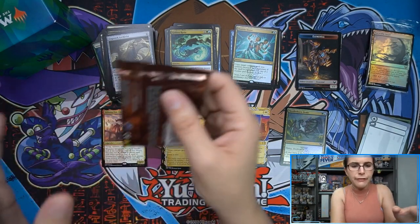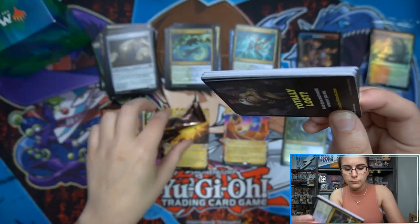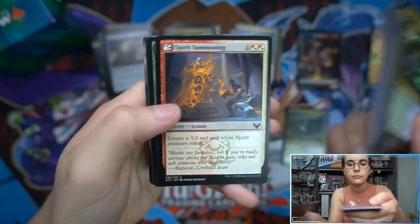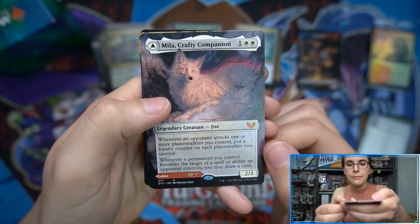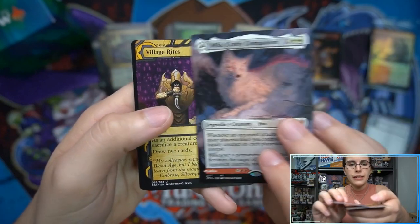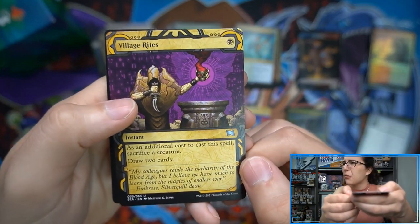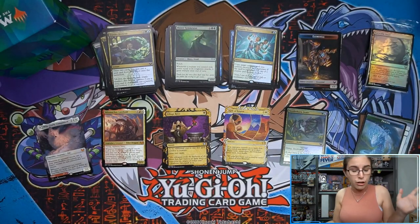That looks like it hurts! Final pack here for Brian. We do have a borderless Mila, Crafty Companion — and Lukka, Wayward Bonder on the back — so that's cool, another mythic, and it is borderless. The pull rates on borderless cards in this set in general seem to be pretty low. Village Rites for our Mystical Archive, and that'll do it for this box.